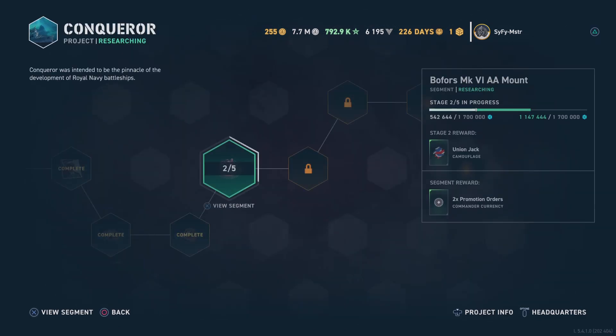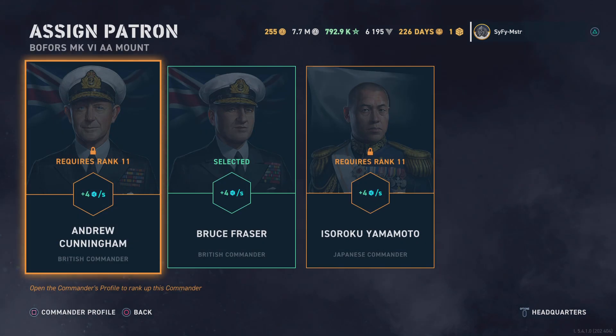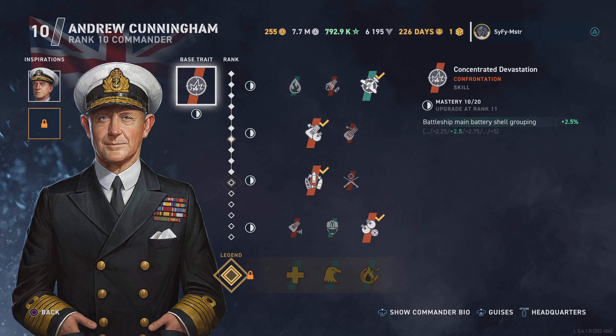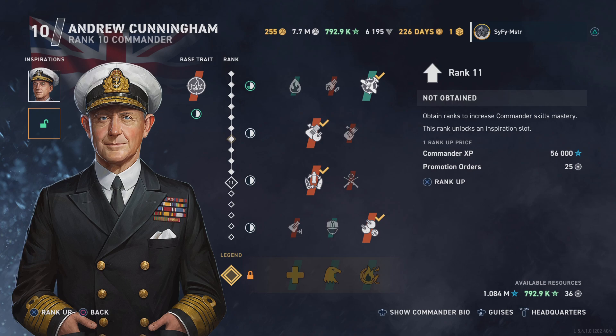Our unique opportunity comes with the Conqueror. I'm in the middle of building it. Under commander assignments, I get four points per second. Andrew Cunningham needs to be tier 11. His base trait is battleship main battery shell grouping at two and a half percent. He's at rank seven and needs to reach rank 11, requiring 56,000 commander XP, which I have.